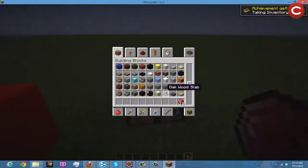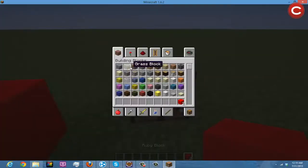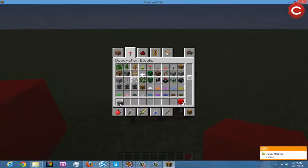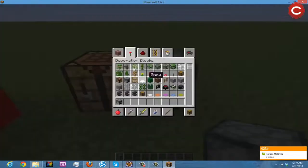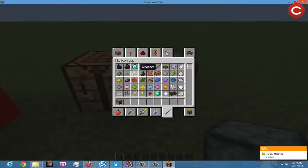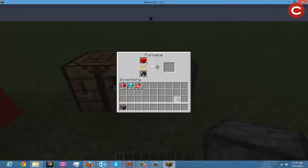So we grab a block of ruby — just make one — then grab a furnace and some coal or charcoal, same thing. Put the block of ruby in and smelt it. After about 10 seconds, it gives us 9 rubies. That was right. I'm a smart guy.